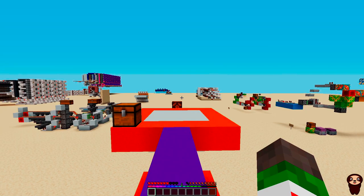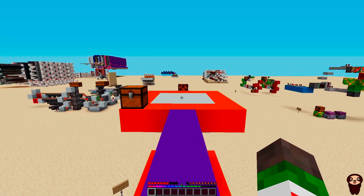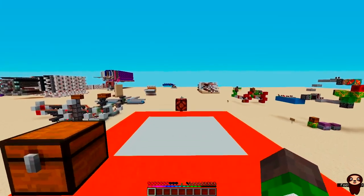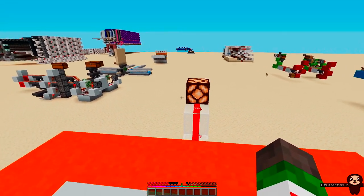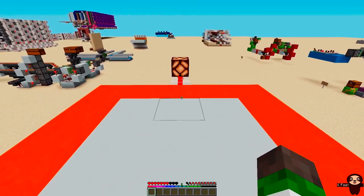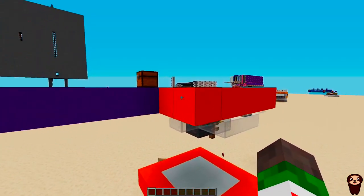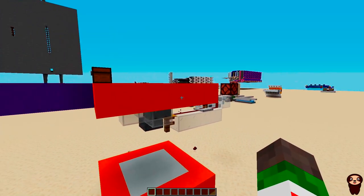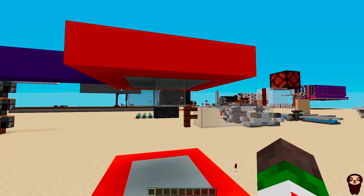Here we are in survival mode in our creative test world. Our player detector is just underneath this platform, and if it detects us, that redstone light should come on. There we are — if you haven't guessed by the sound, it's a puffer fish detector. This can be incredibly useful for doors on bases, line traps, or anything where you need to detect a player. Look how simple it is.